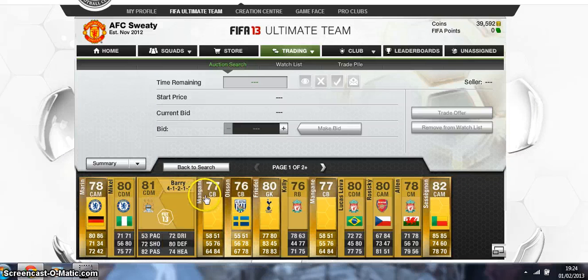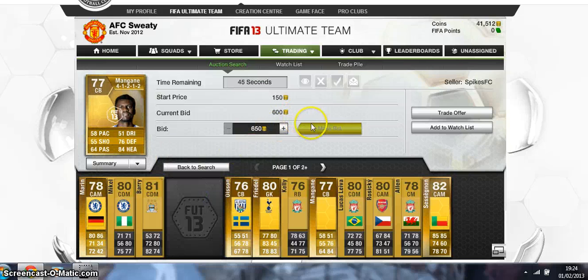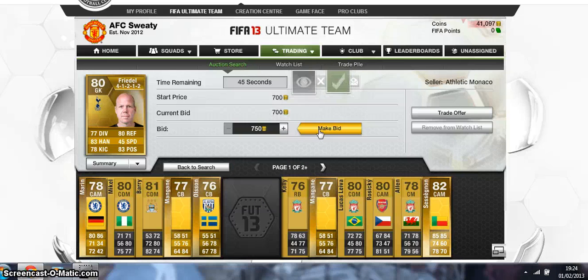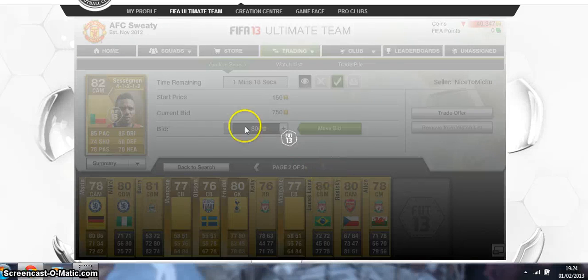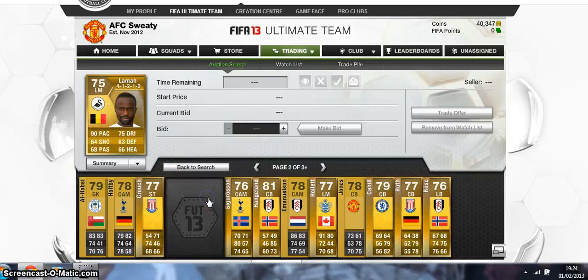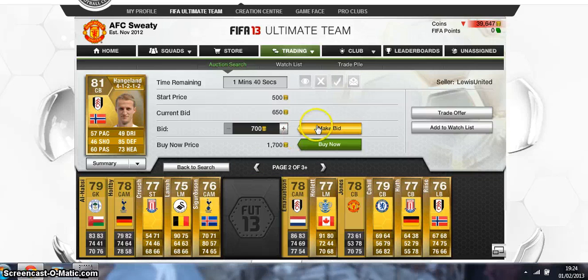Certain players like Marin I'm not going to bid on. Mangan I only bid on him because I can get him for 650 — that would literally be my limit on him. Friedel is definitely worth 700 coins because you can sell him for 1,000 coins, so that's a profit of about 250 after tax. Sessegnon can definitely sell for about 1,400 coins. Crouchy I'm not going to bother with. Lama I'd go up to 700 but that's literally it — sell for 1,200 coins, so that's a nice profit.